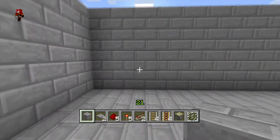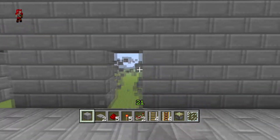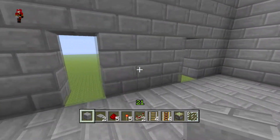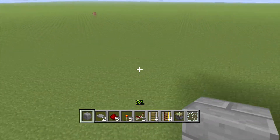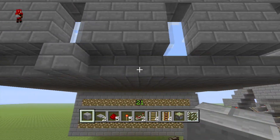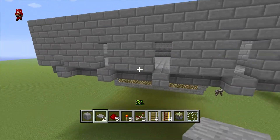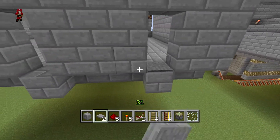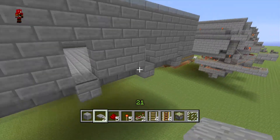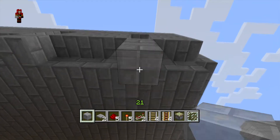The first thing you want to do is go two blocks away from the wall, destroy two blocks, skip three, destroy two blocks, skip three, destroy two blocks, skip three — that way you have four little holes. Then put a block underneath each one. Next, get your pressure plates out and put a pressure plate on all of them except for this one right here.